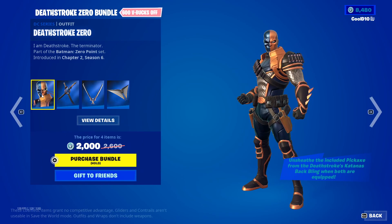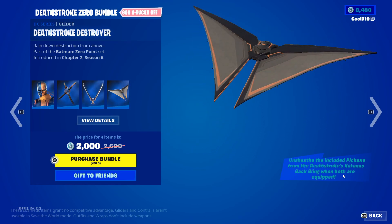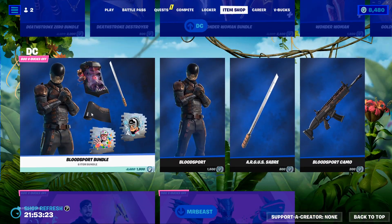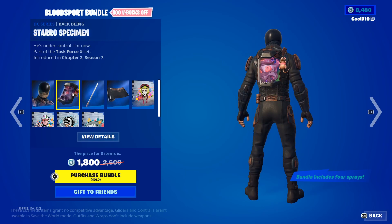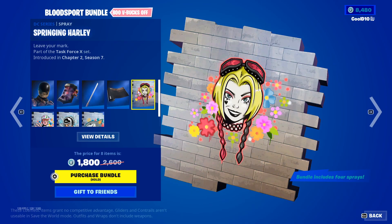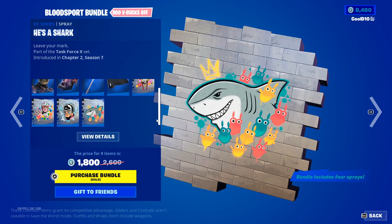We got Deathstroke Zero, Deathstroke Katanas, and Deathstroke Destroyer. Then next up we got the Bloodsport bundle — Bloodsport, Sorrow, Specimen, Argus Saber, Bloodsport Camo. Springing Harley, 'I'm a Superhero,' it's Peacemaker, and He's a Shark.